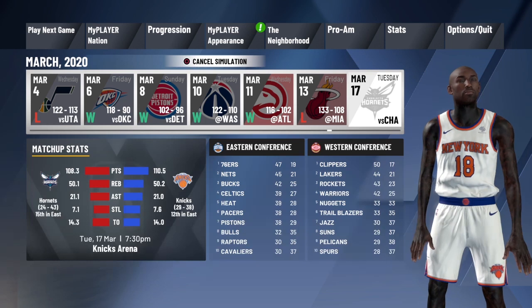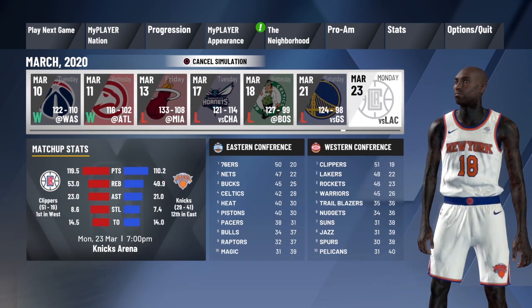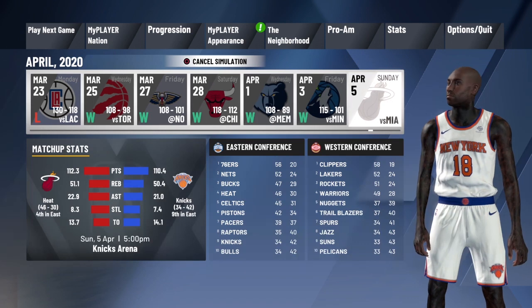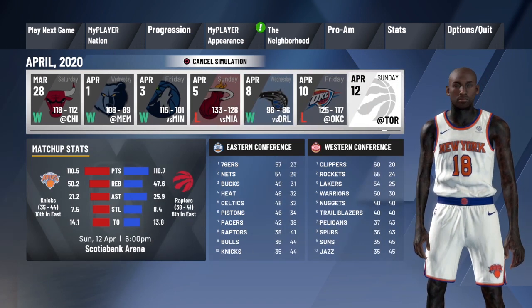So the first thing you want to do is simulate the whole entire season or trade your team. The team you want to join is the LA Clippers. The reason behind that is because they don't have number 24 retired, so we can actually get jersey number 24.